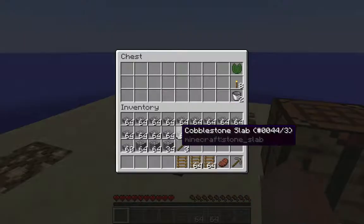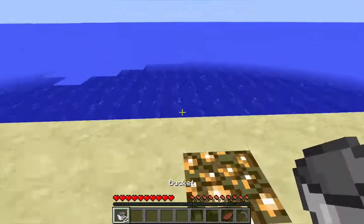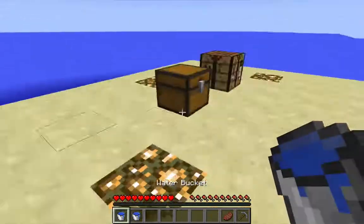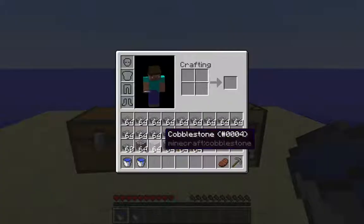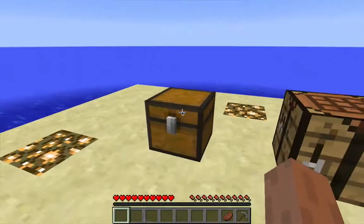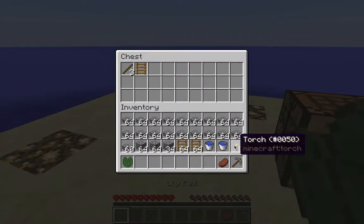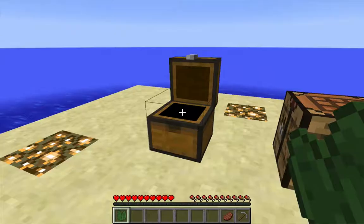I don't need the extra sticks — I'll need these 2 stacks of ladders. I'm also going to grab a couple of water source blocks. I will be using this to create an infinite water source at the top so that I can have as much water as I need to fill the water channels. I've also got the torches and a lily pad.